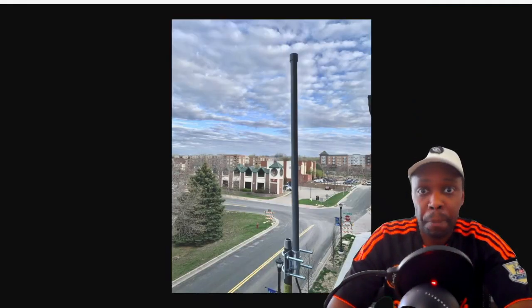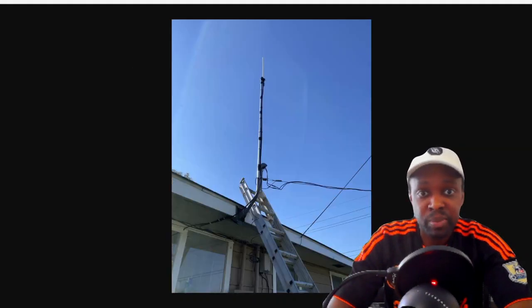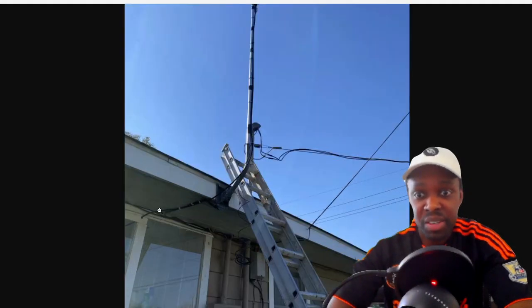This next one is like an apartment balcony setup. This person looks like they attached something to their balcony going up, then jerry-rigged the antenna going up, and they have the cable running. I'm not sure how long the cable is, but it's a clear setup — you have line of sight to a lot of areas. Great antenna setup.